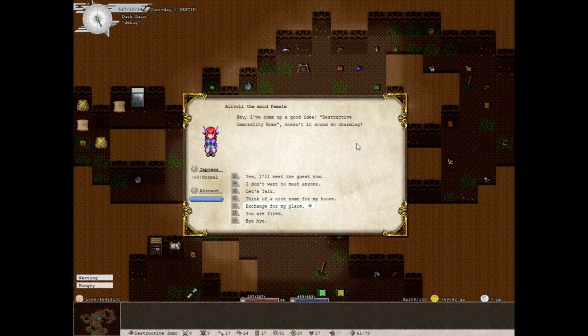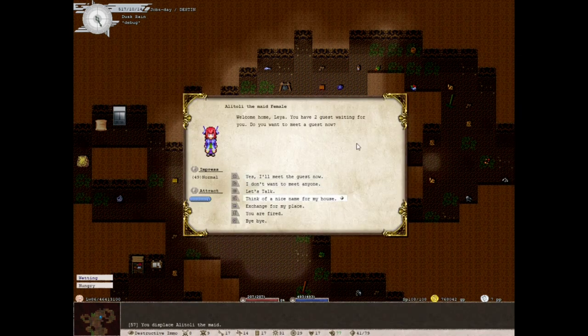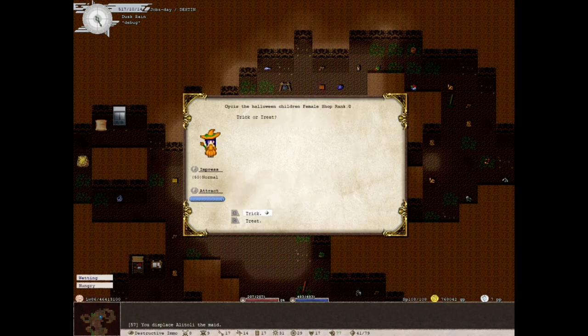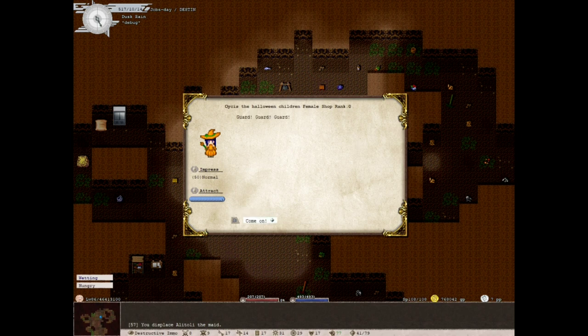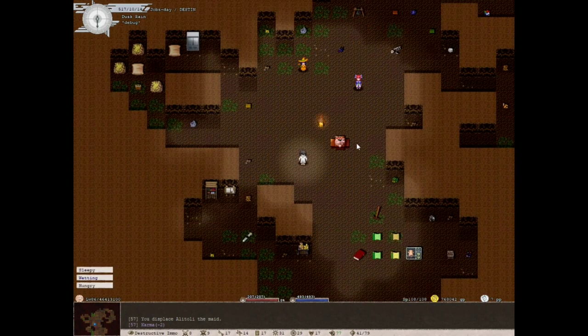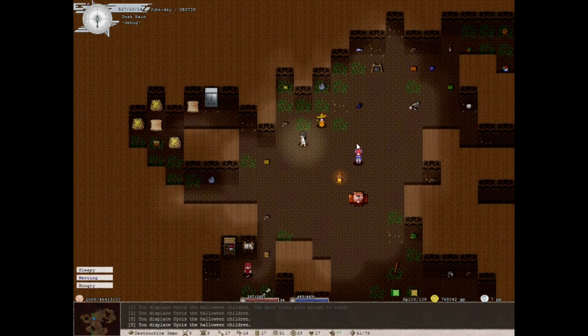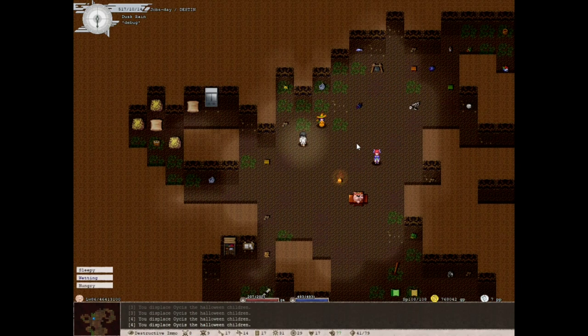In Elona Plus you have the option on all NPCs to 'exchange for my place' — you just swap so you don't get stuck. I can fire her, get rid of her, or end the conversation. I can meet the guest — 'Trick or treat.' Let's go treat. That's creepy. Sometimes there are random events and stuff; it's usually all good.